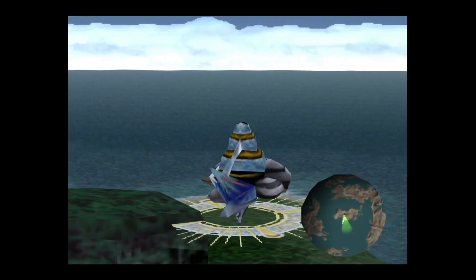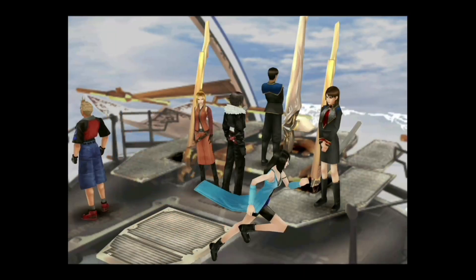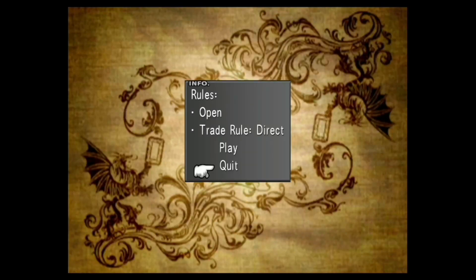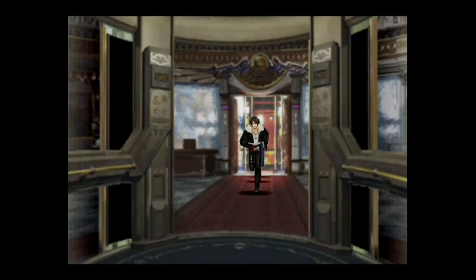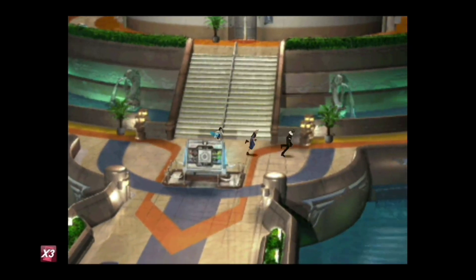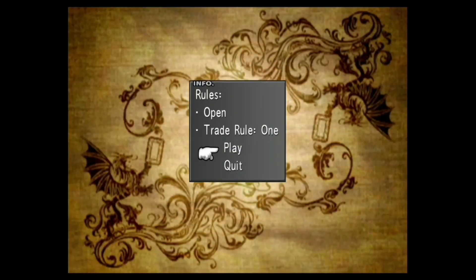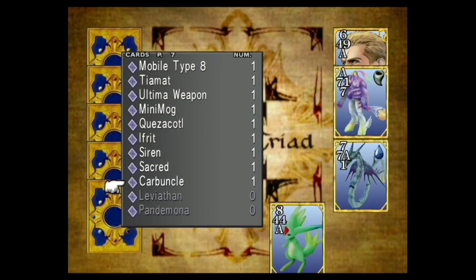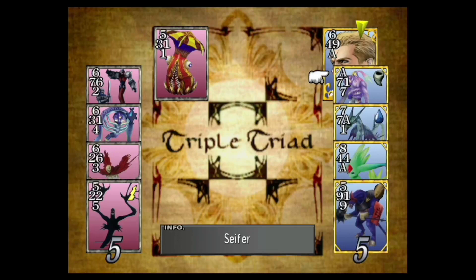Now I want to make my way over to Balamb Garden's library because there's a specific card I can win there. I want to challenge the guy who's sitting here — if he doesn't happen to spawn, just leave and exit the screen until he comes back. Trade rule One — not ideal but I can deal with it. He didn't play the card I want, so I'll keep playing until he drops the card I'm looking for.